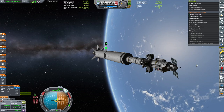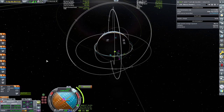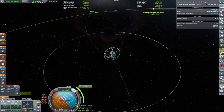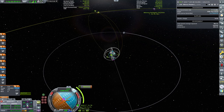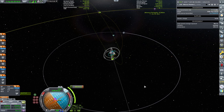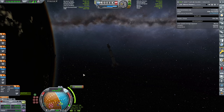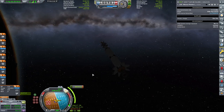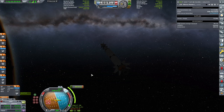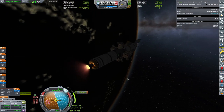The contract is 'Explore Minmus Probe,' with milestones: flyby Minmus, orbit Minmus, land on Minmus, and return home — earning hundreds of thousands of Kerbux. I'm skipping the inclination change since you've seen that many times, going straight to the ejection burn. I'll skip parts already well-covered in my playthrough so you get to enjoy the new and interesting stuff.